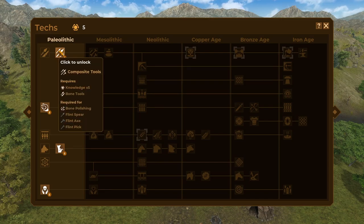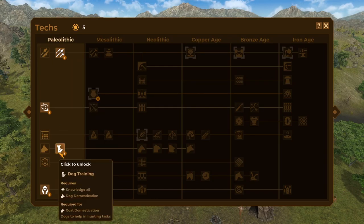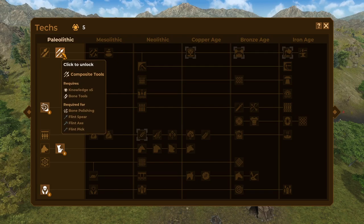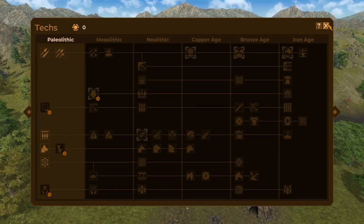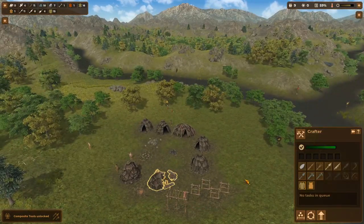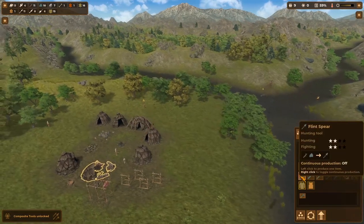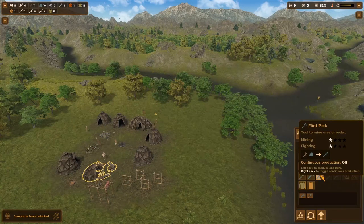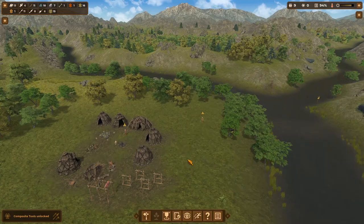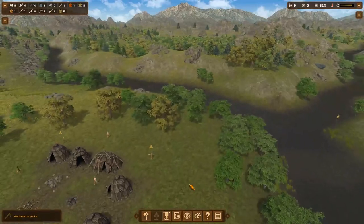Let's jump into it. Looking at the talent tree, I still have a couple items I need to unlock before advancing to the next age. Out of these four, I think composite tools is the best choice so I can start chopping down trees and mining with pickaxes. Looking for the crafting station — now I can go ahead and create those tools so my villagers can begin using them. I'm going to try something I've never done before with these types of games: I'm going to try to give our villagers the best work-life balance they can get, staying below 100% workload in the top right as much as possible.